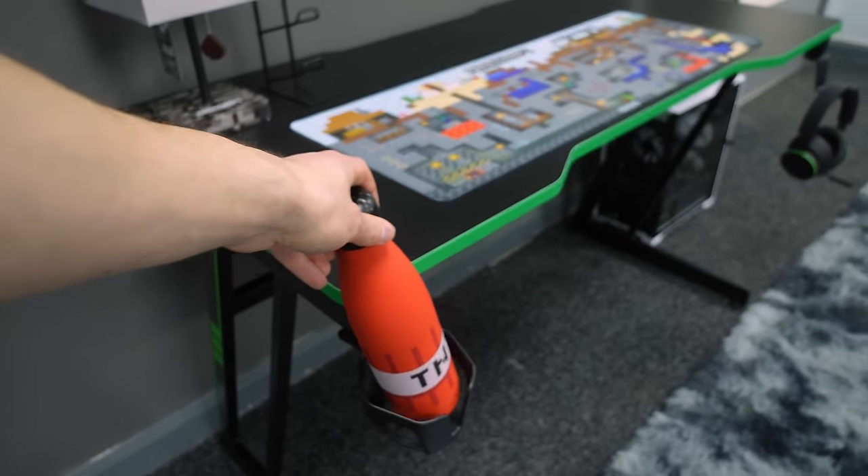Something was still missing: the perfect Minecraft wallpaper. I had this custom-made just for this video, and you can download it for free using the link in the pinned comment and the video description — as a thanks for watching all the way to the end. The LG OLED Flex is one of the coolest TVs in the world right now, but mine might be broken. If you want to learn why, check out that video next.